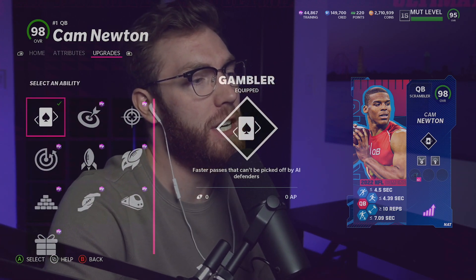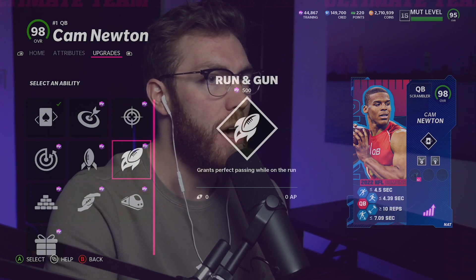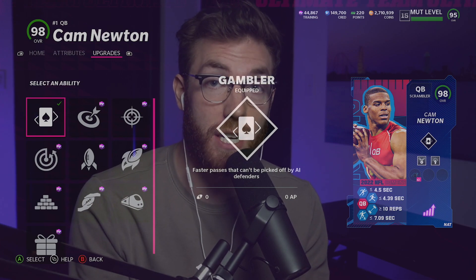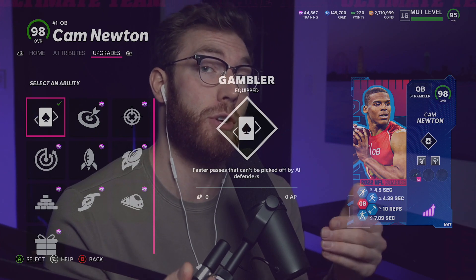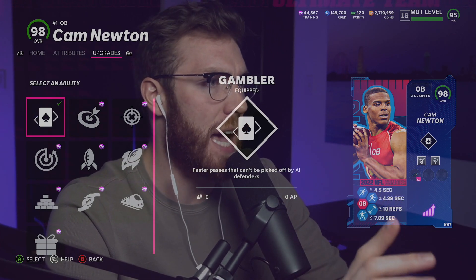A lot of people ask about the X Factor. There are other good options — Bazooka's decent, Pro Reads is decent because it gives you Fearless, Running Gun is decent — but I like Gambler. It gives you a faster throwing animation, it gives you Gunslinger when you have it activated. I don't have Gunslinger, I just have Pass Elite. So we're going to get the faster throwing animation when Gambler is activated, and it isn't that hard to activate.